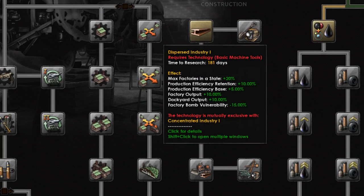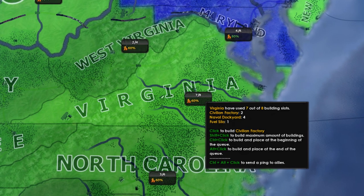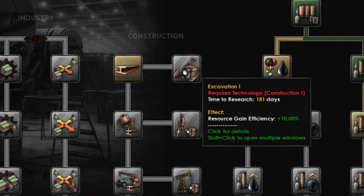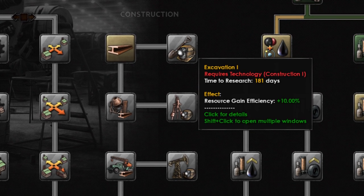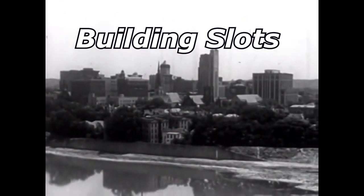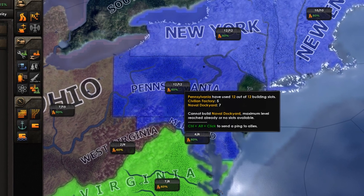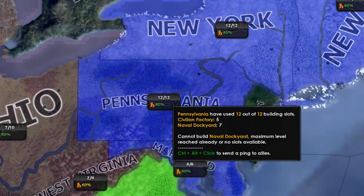Industry is important due to the max factories in-state modifier. Every province in HoI4 has a certain number of factories that can be built there, and this modifier allows more to be made. It is easy to run out of building slots if you are a small country, essentially meaning you can't grow your economy anymore without this, so it is very useful. Excavation gives you more resources for each you have — if you are exporting a lot of materials likely to be bought by the AI or players, like rubber or tungsten, this allows you to export more and get civilian factories. Building slots are important: if you click on any part of the map in HoI4, you will see a glowing region representing the province. You can build civilian factories, military factories, or dockyards if on the coast in each of these, but there is a limit based on how populated it is and modifiers from research and focus trees.